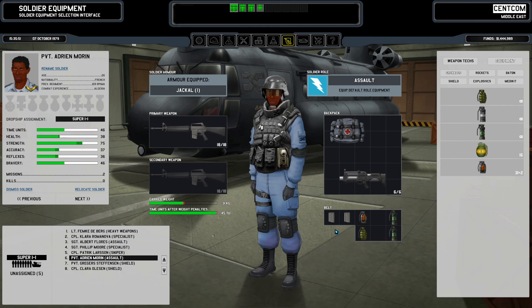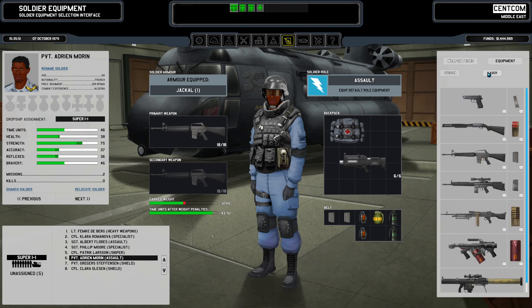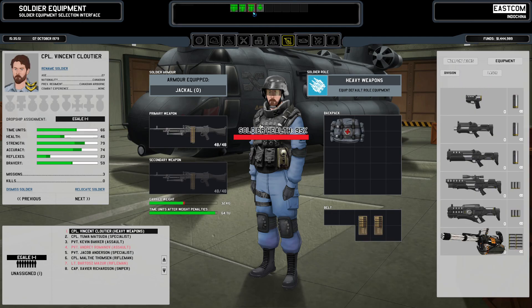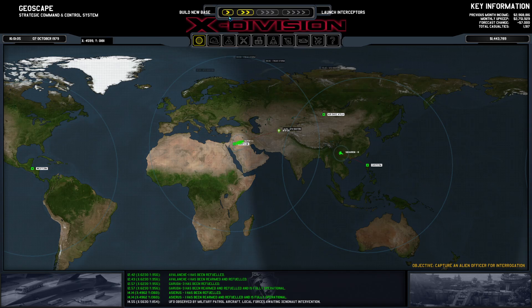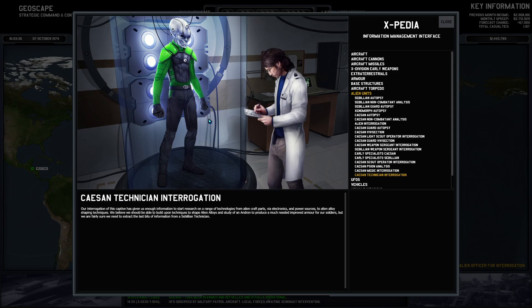Against my better judgment — we're going on this night mission. Thason Technician Interrogation: our interrogation of this captive has given us enough information to start research on a range of technologies from alien craft parts via electronics and power source to alien alloys shaping techniques. We believe we should be able to build upon techniques to shape alien alloys in the study of an Andron to produce much-needed improved armor for our soldiers. We haven't met an Andron — I fucking hope not. They're terrifying.